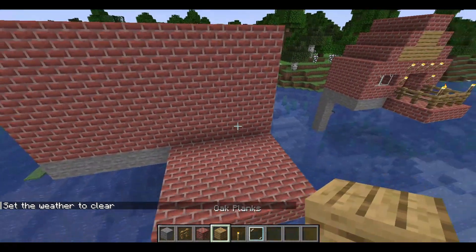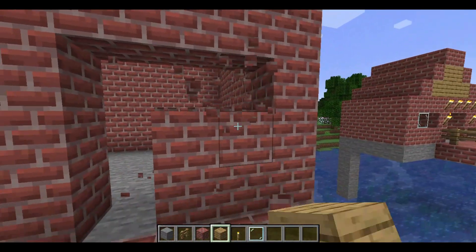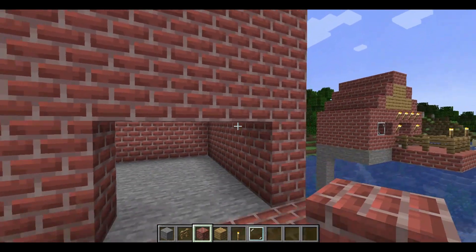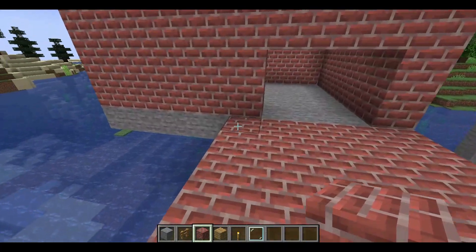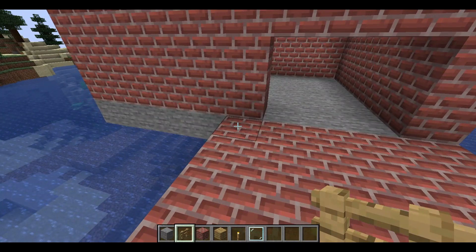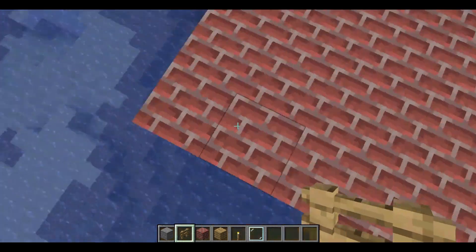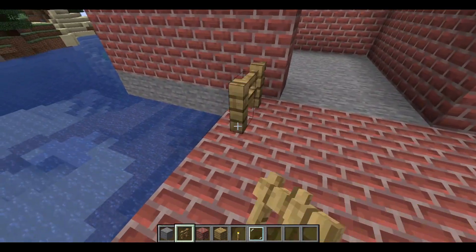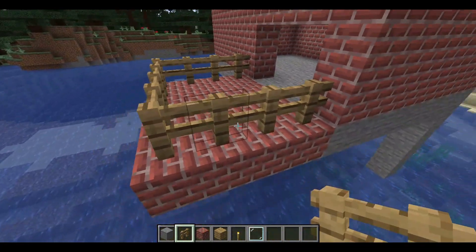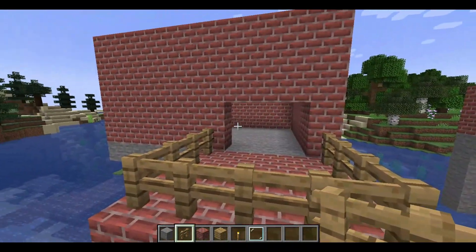After you guys have done that, we want to make the entrance of our balcony. You just want to break a little bit of your wall to make an opening to come inside your balcony and enjoy the lovely sea view. Then you guys want to use a fence — you can use any wood, but I would suggest oak since in my opinion it looks the best. Then just build a little fence around your balcony. There is your balcony — you can add doors or just leave it open like I chose to do.